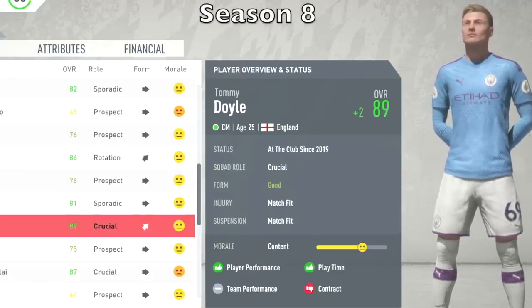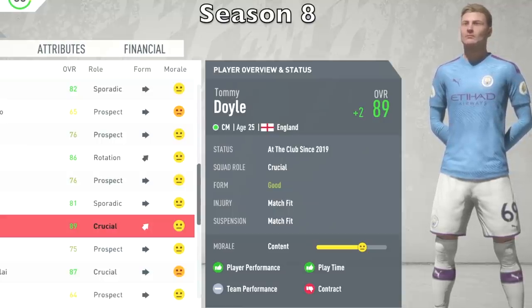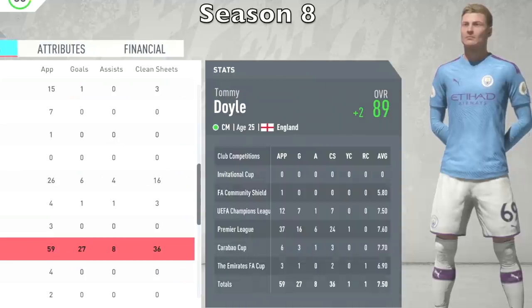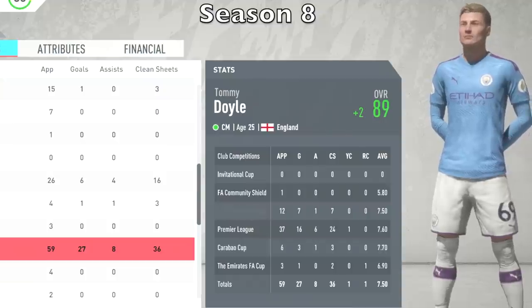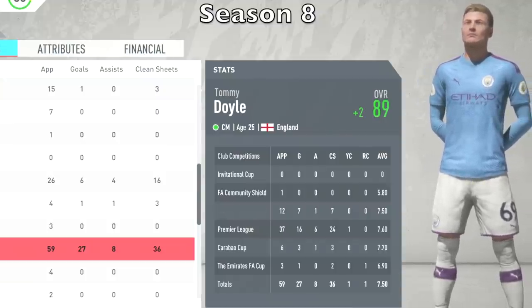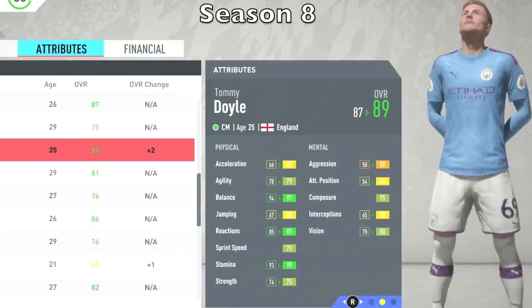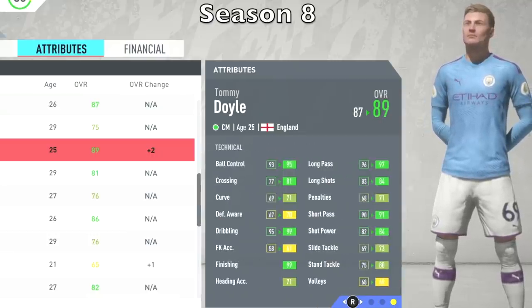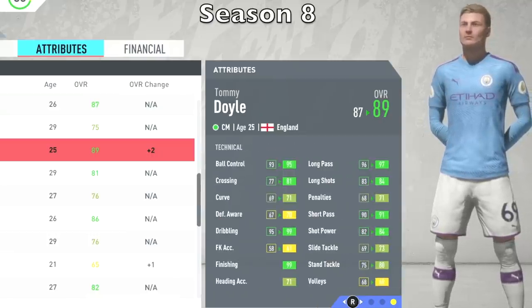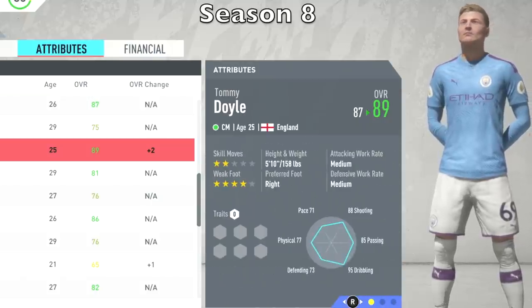We are at the end of Season 8, and we have a two-point growth for Tommy Doyle — he has reached 89 overall, getting very close to 90. This season he played 59 games, 27 goals, 8 assists, 7.5 match rating. In the Premier League, he scored 16 goals. His attributes are starting to turn green — a lot of them. The technical stuff is fantastic: 95 ball control, 81 crossing, 99 dribbling, 84 shot power, 84 long shots, 97 long pass, 99 finishing. Unbelievable.